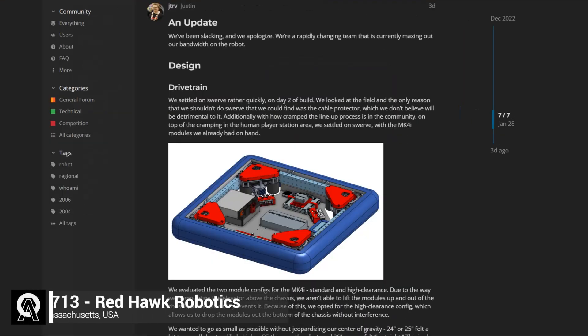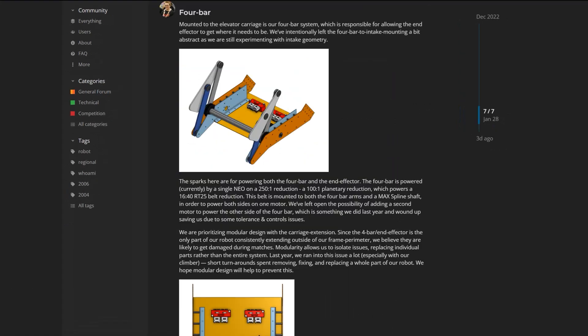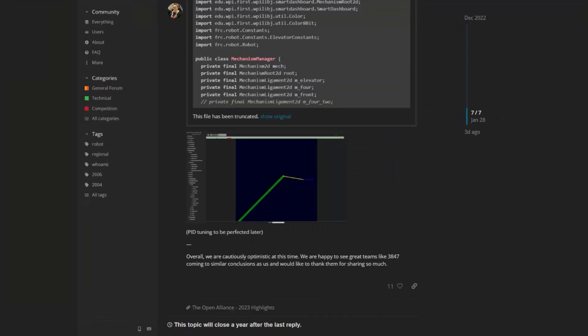Team 2713, Red Hawk Robotics, did a lot of CAD work this past week. They designed a swerve drivetrain and a tilted elevator with a four-bar intake on the carriage, and they're exploring two different options for their end effector. On the software side, they're using PathPlanner for their autonomous and have simulated their elevator controls.